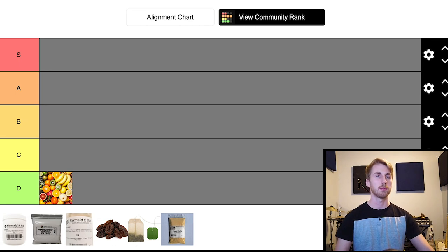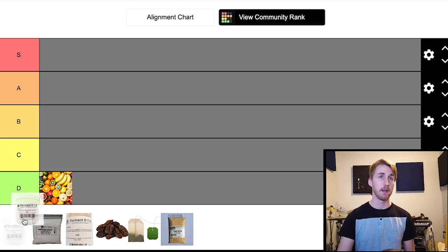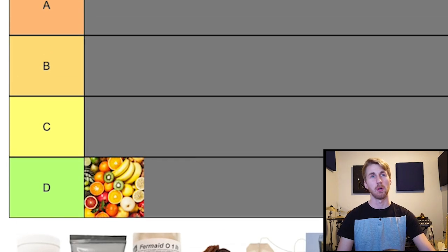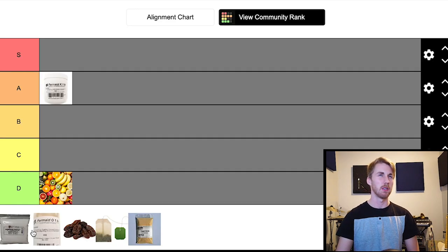Next, Fermaid K. Fermaid K is that mixture of inorganic and organic nutrients — it has DAP. What I like about Fermaid K is that it has both organic and inorganic sources. Now the DAP side can be a little tough; some people don't like using DAP because it can be harmful to your yeast if introduced at poor timing. So you have to know when to use this. But I would say Fermaid K is super good. I'm going to put it in A tier — it's borderline S tier, really good, definitely at the top.